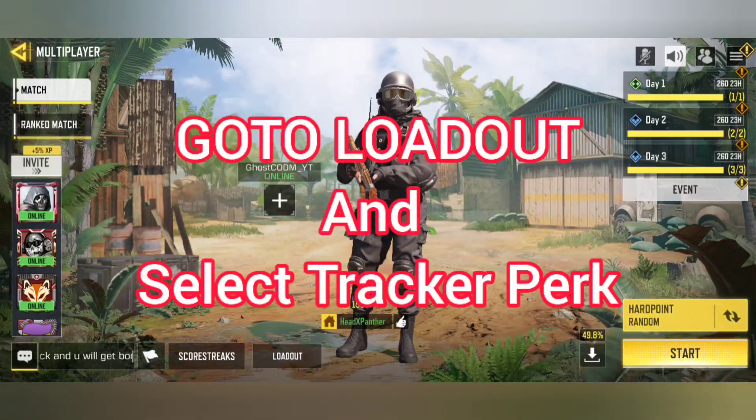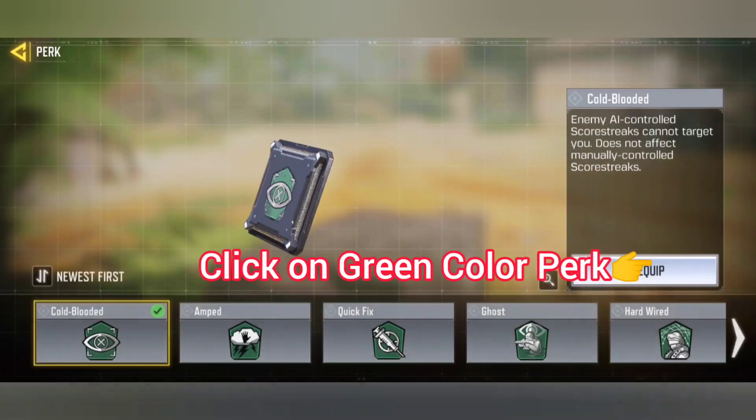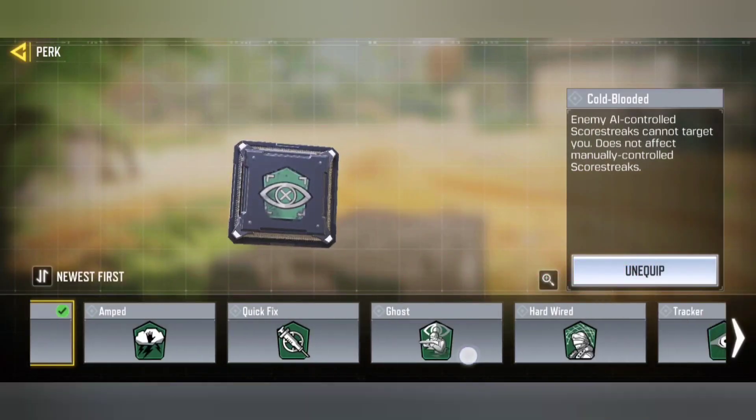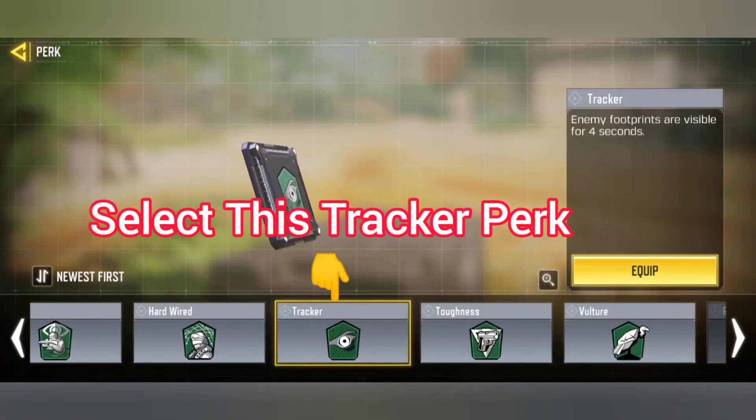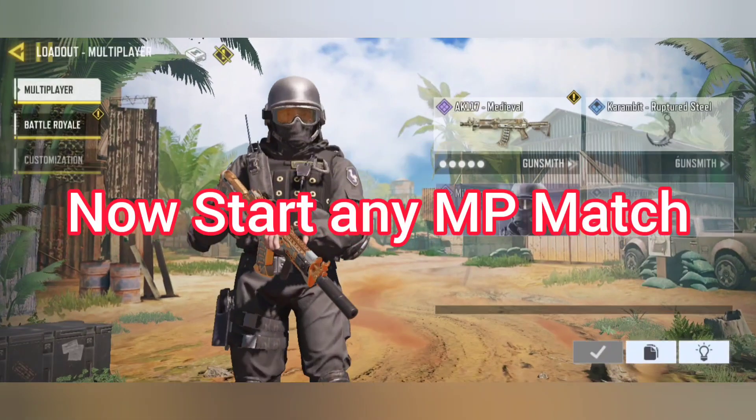First of all, go to the loadout. After going to loadout, select the tracker perk, then click on the green color perk and you will find the tracker perk. Select it.